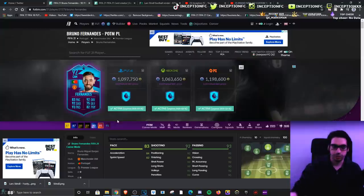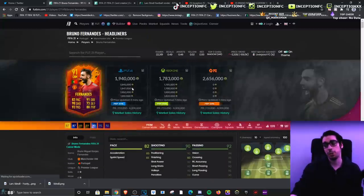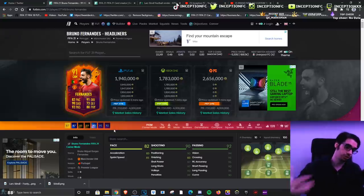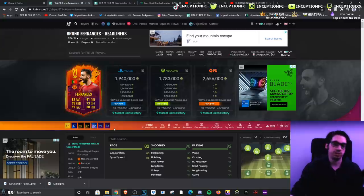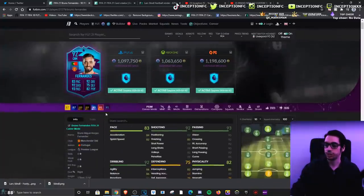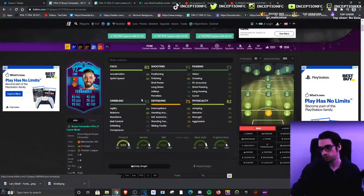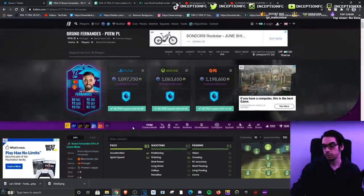With this Player of the Month Bruno Fernandes card, it's a card that is 1 million coins right now, whereas the Headliners version that could potentially get upgraded is at 1.9 million. So if you want to get the best version of Bruno's card at a cheaper price for a card that's still pretty decent, then it makes sense to do the Player of the Month. The differences between this card and the 91 rated version are in slight dribbling abilities, two defensive stats which does make a difference, three for physical and two for pace.